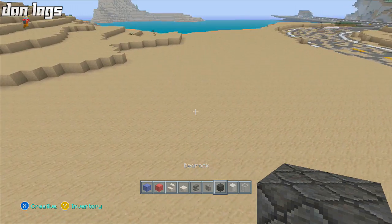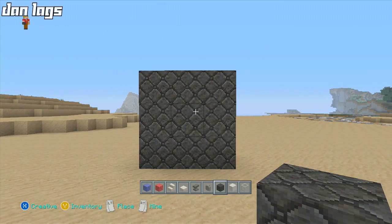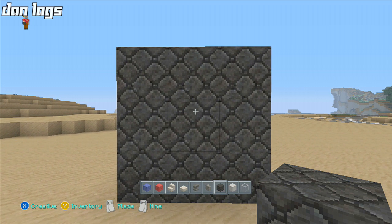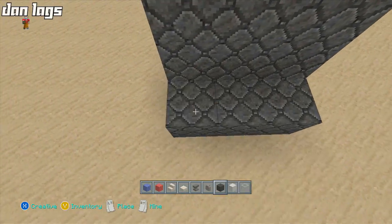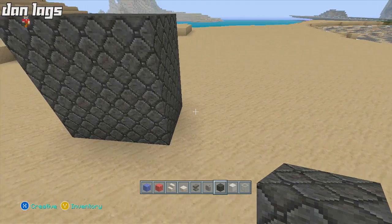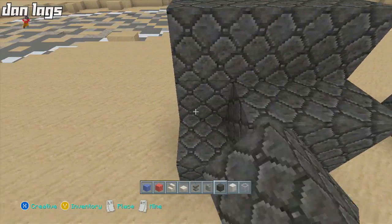We're going to start off with the tires. First thing you want to do is just make a three by three wall of bedrock. If you're using the city texture pack — if you're using the default, I would go with coal blocks. Then you want to do the exact same thing on this side, just make it two blocks in depth. Jump three blocks away — you've got to have three blocks in between — and do the exact same thing. These are going to be our big monster truck tires to start.